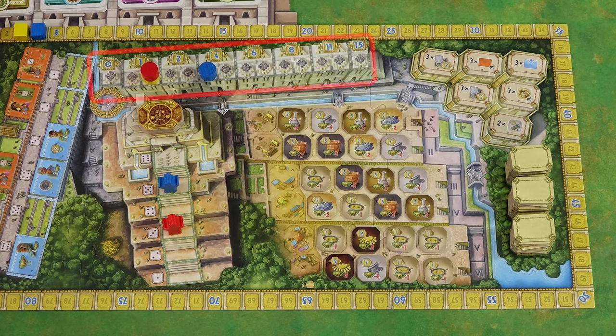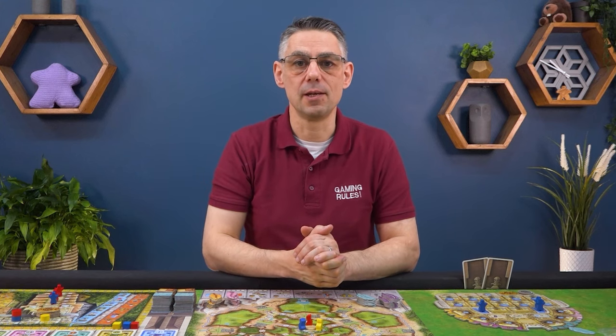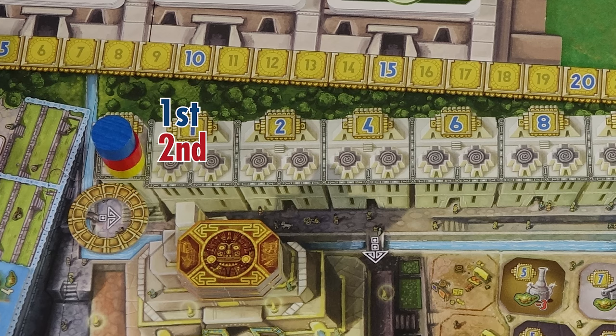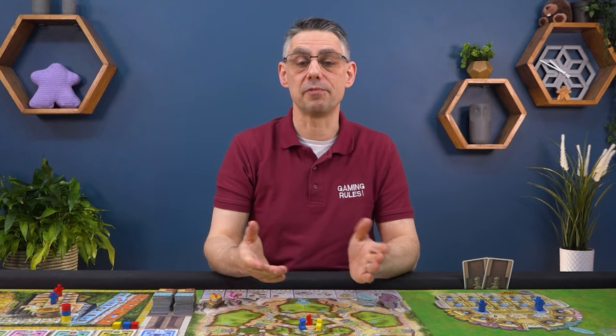In phase 3 you follow the river on the Cuzco board, resolving each location in order. Move the ring token from one bridge to another as you move to each location. First is the University. Each player gains points based on the position of their knowledge marker. Then you return the markers back to the starting space, with the player who advanced the least on the bottom and so on. If two or more players advanced the same, keep those markers in the same order. Then use the order of the markers in the stack to reassign the player order tokens: the player on top gets the number 1 token, the next gets the number 2 token and so on. This changes the player order with immediate effect.